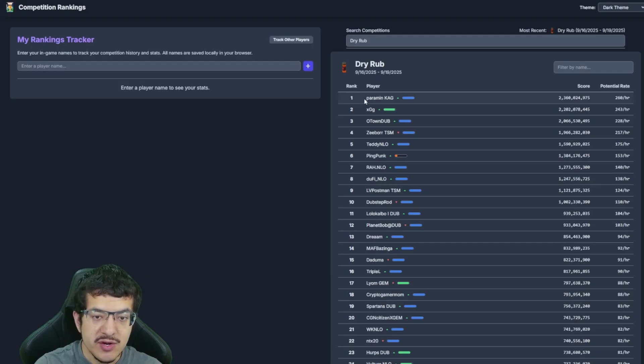I'll search competitions starting with the most recent one — Dry Rub. I can type it in, select it from the list, and see the top 1,200 ranking players. I can see right here that I got 10th place on the Dry Rub competition, along with each player's total score and an estimate of their potential rate.